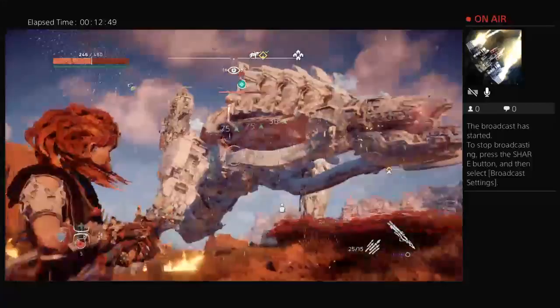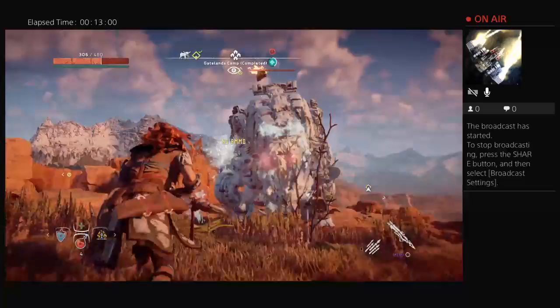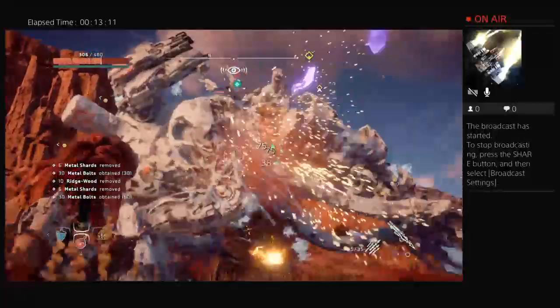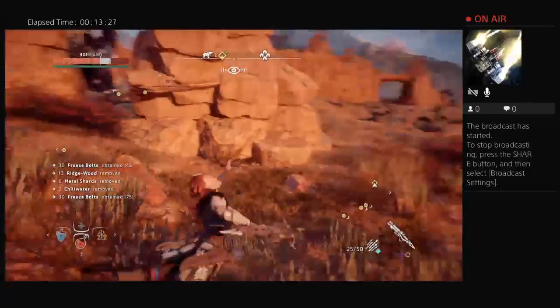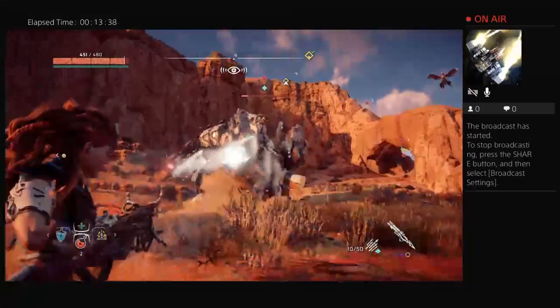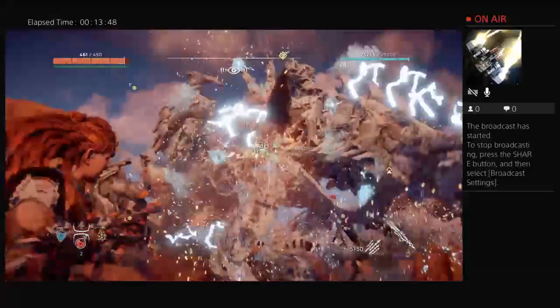I have some people over here helping me, so that's really nice — probably going to kill him even faster. Let me grab some more Metal Bolts and some more Freeze Bolts. Just stay away from his blasts. And since I got that freeze upgrade, I can freeze them faster, which makes it a lot easier for killing these things.